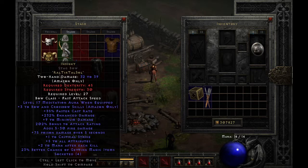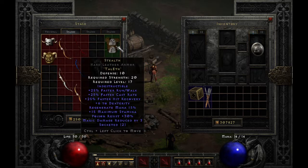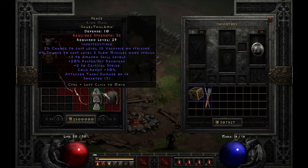Equip her with a Lore runeword helm for plus skills, and Stealth armor, both of which are fairly cheap. Once you're a higher level and you can afford them, Treachery is great as well.